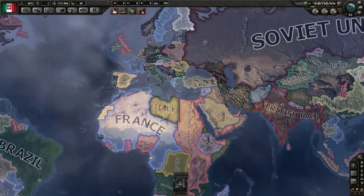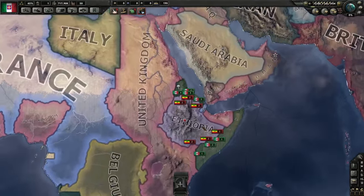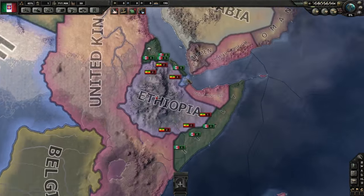Hey folks, Quill18 here and welcome to another episode of Let's Play Hearts of Iron 4 as Italy. We are still on the pre-release version and we are going to prep for our war against Ethiopia, which we're currently in right now. We've dealt with all the logistics of our country and our industry in the last episode and now we're ready to consider some fighting.